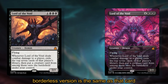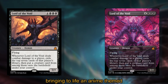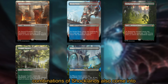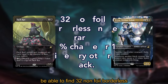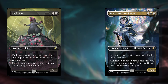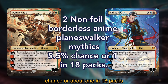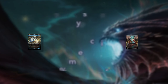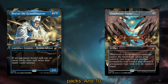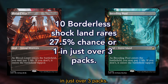The anime borderless version is the same exact card in a borderless treatment with illustrations made by Japanese artists, bringing to life an anime-themed treatment for iconic cards of the plane of Ravnica. Furthermore, the 10 color combinations of shocklands also come in a borderless treatment. In this slot, you'll be able to find: 32 non-foil borderless anime rares with a 52% chance (one in every other pack), 2 non-foil borderless anime planeswalker mythics with a 5.5% chance (about one in 18 packs), 11 non-foil borderless anime mythics with a 15% chance (one in six packs), and 10 borderless shockland rares with a 27.5% chance (one in just over three packs).